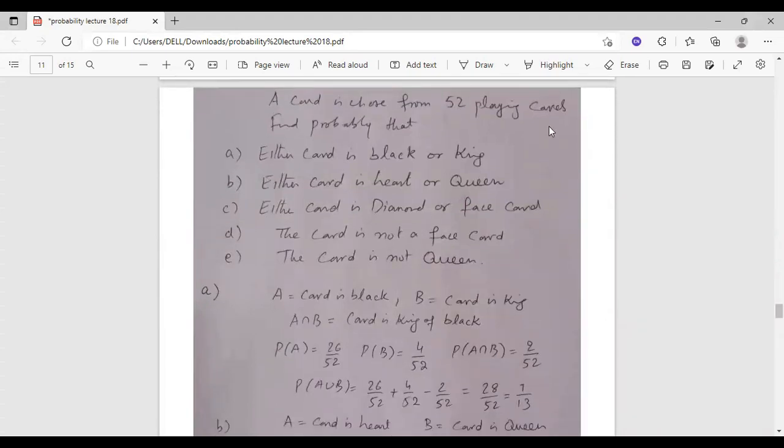A card is chosen from 52 playing cards. We find the probability that either the card is black or king. Card is black: 26 over 52. Card is king: 4 over 52. The intersection — black and king — is 2 over 52. Using the formula: Probability A plus Probability B minus Probability A intersection B.